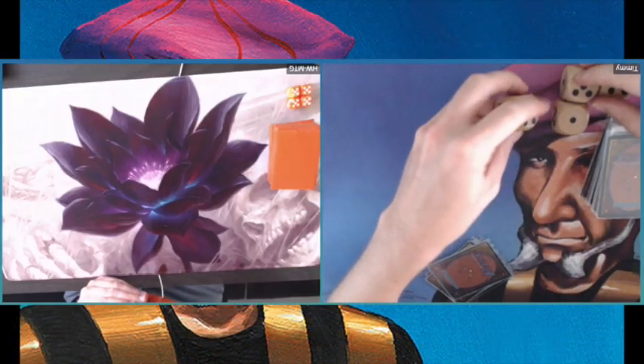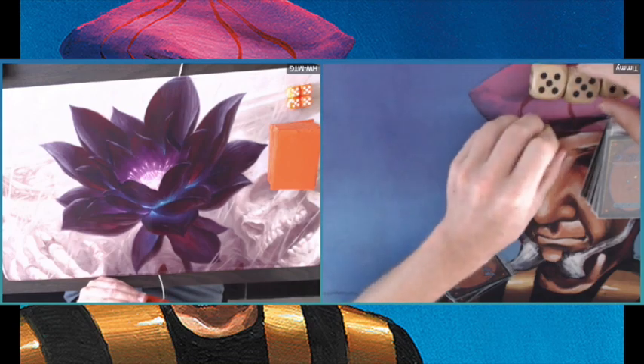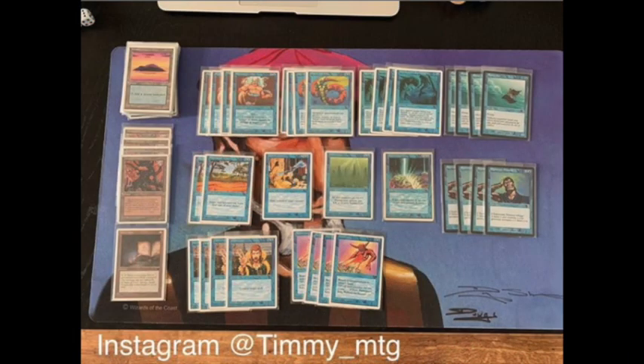Now let's take a look at my deck. I'm playing the blue budget deck today. If you'd like to know more about it, I have a pretty extensive explanation about the card choices — you can click on the info card appearing right now. It's a pretty straightforward blue budget aggro build, and that's what I'm using to take on the Stasis Vault deck.